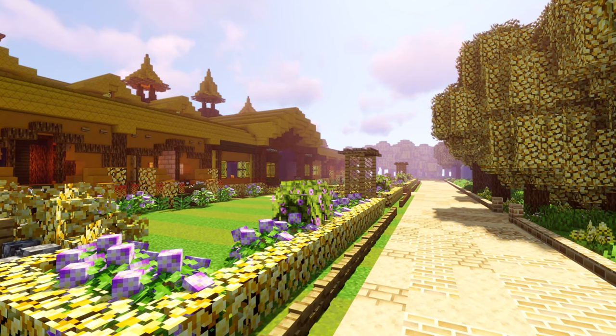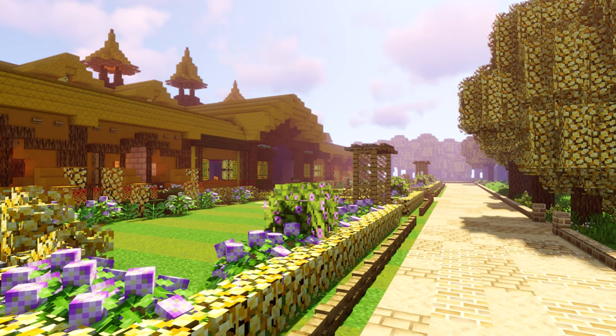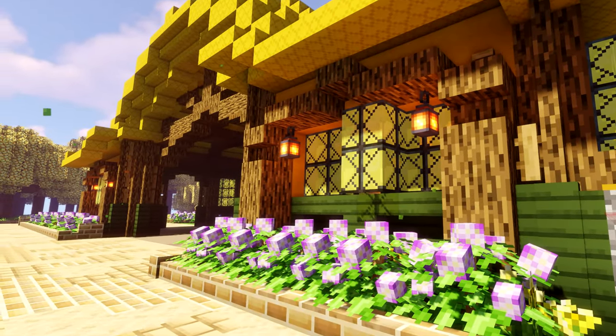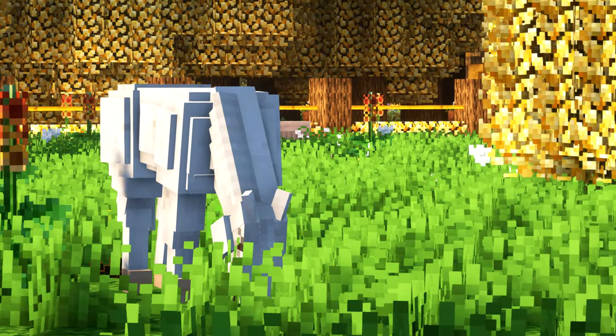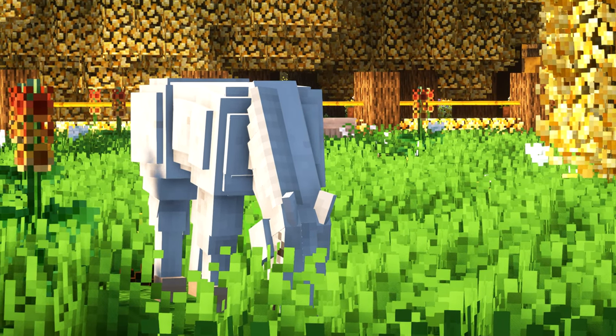Welcome to Sunflower Symphony, a property built in 1.18 with the idea of a sun-filled design in mind. This 8-stall barn has plenty of space, a lovely floral and natural ambience, and a place for you to play Minecraft without the worry of building more than a few extra things.